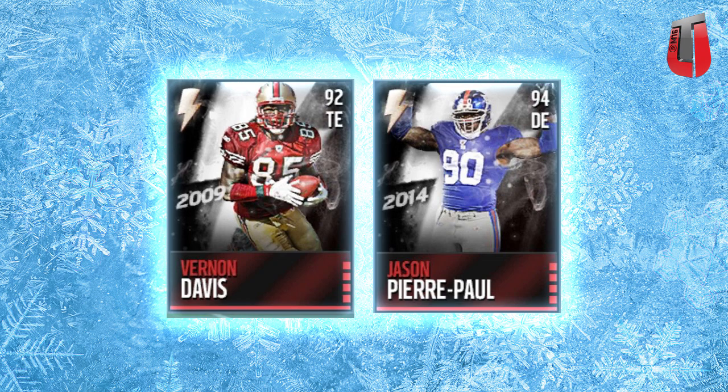Anyway, what I wanted to get at here is that you are seeing the flashback items. Vernon Davis — we haven't seen either of these cards actually come out into the game yet. We're expecting Vernon Davis to have a 49ers logo, and Jason Pierre-Paul to have a Giants logo. We have not seen these items released into the game on console yet. Vernon Davis — 2009 was a year where he had huge stats, so he's probably going to be one of the better tight ends in the game: big, physical, fast — probably the fastest tight end in the game. Jason Pierre-Paul is just going to be a monster on the D-line.